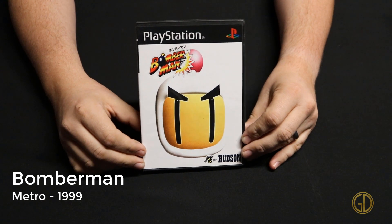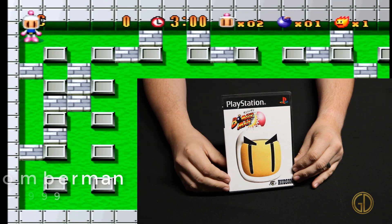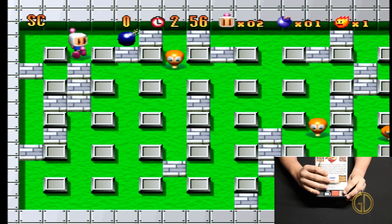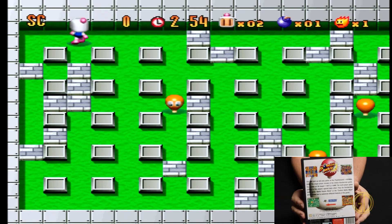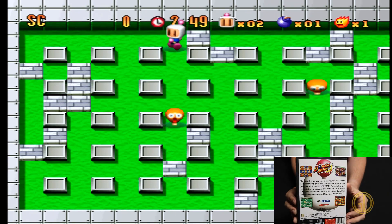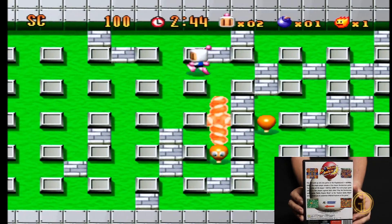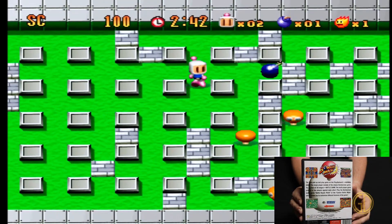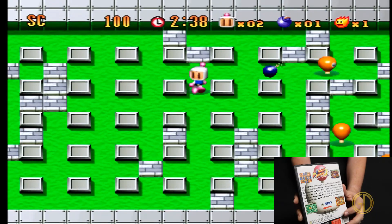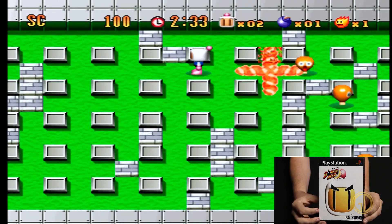Everybody loves a good Bomberman game, and this one was released by Metro in 1999. What was cool is when you first boot up the game, you get to use the modern version or play with a classic skin that has more of a Super Nintendo feel to it. I like this modern shell — it gives just enough of a graphical update to look really nice, but overall it's the same gameplay you know and love from any Bomberman game: just take out all the enemies.